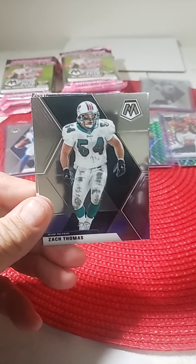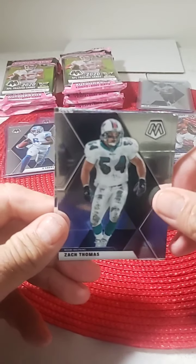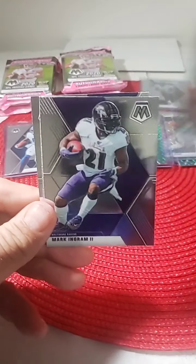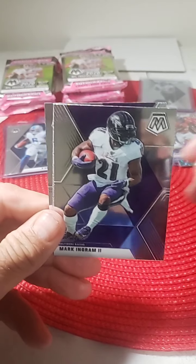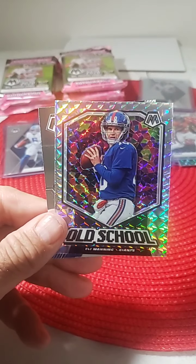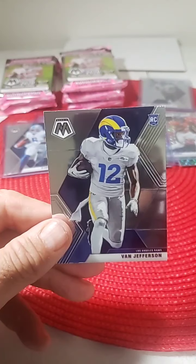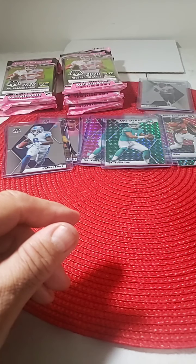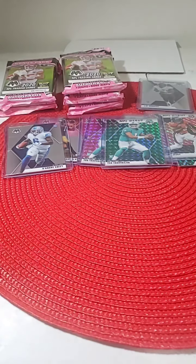Zach Thomas Dolphins, Jason Witten, Mark Ingram, old school Mosaic Eli Manning, and Van Jefferson Rams rookie. Put that in a penny sleeve for you — nice hit for the Rams. As we get to our pink pack.